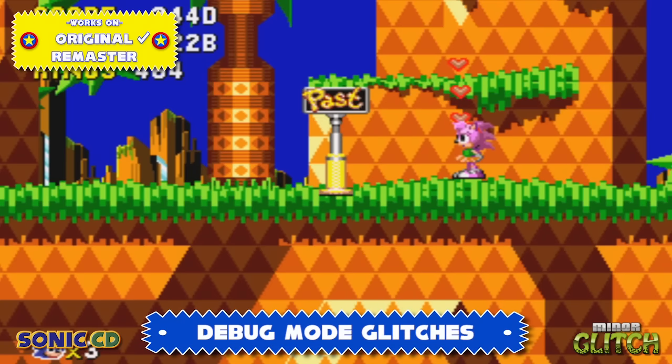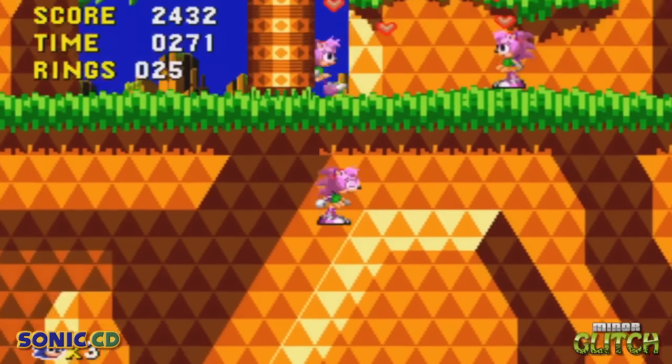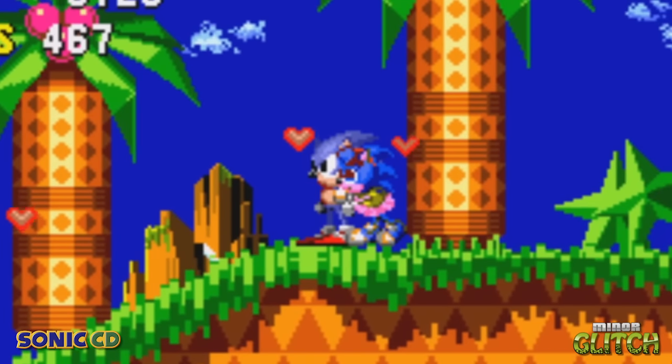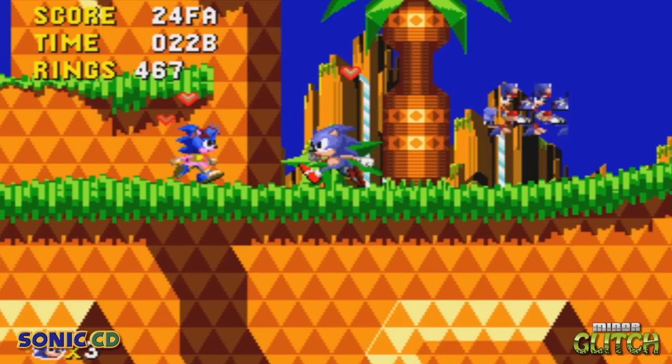Before we end this episode, let's check out Debug Mode in the original version of the game. In Debug Mode, you can get Amy to appear blue by cycling through the sprites until you see Amy's, and then moving off-screen. Who is this mysterious blue hedgehog girl? Could she be the one for Sonic? Nope, it's just Amy — her sprite palette has just glitched out, that's all.